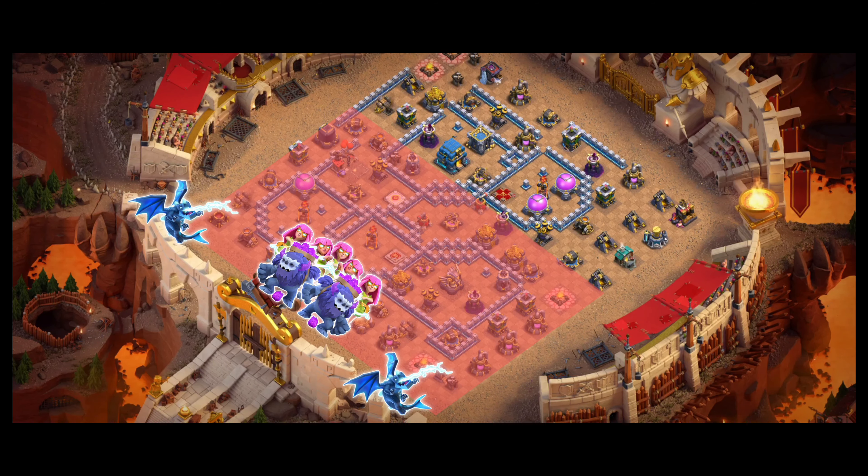Let's start with the electros. Funneling is very important in this strategy because we need to push most of our troops into the core, especially the heroes. Otherwise we might miss out on the town hall, as we don't have any other way to secure it — that will mess up the whole attack and we might end up with a 1 star. So always prioritize the town hall over anything else with the main army.